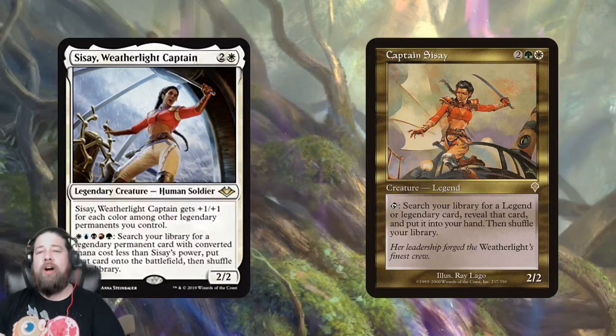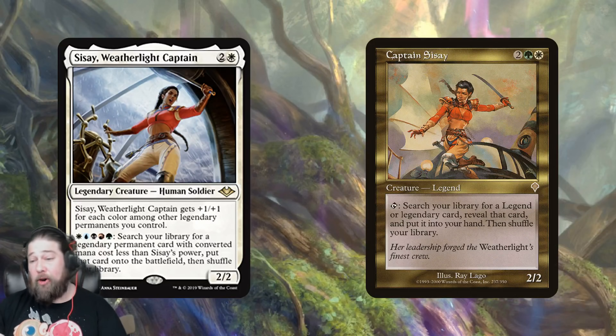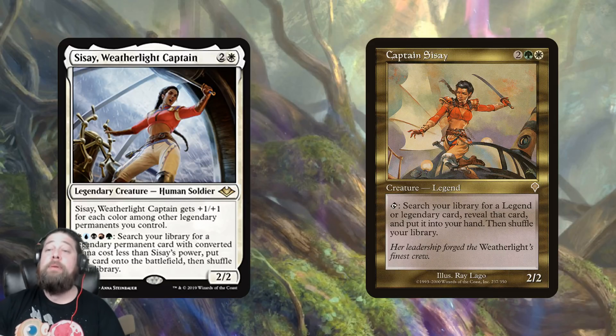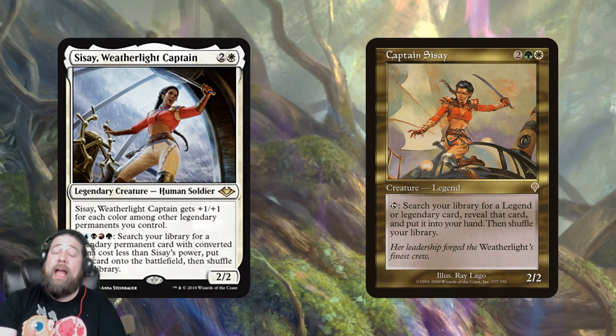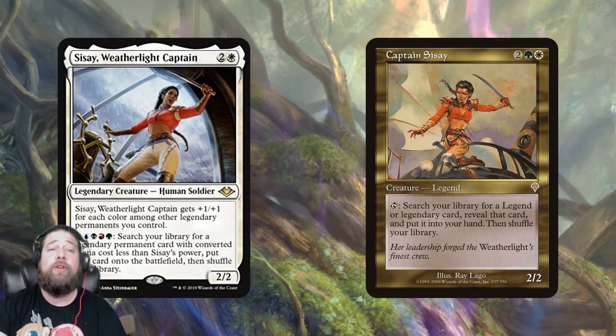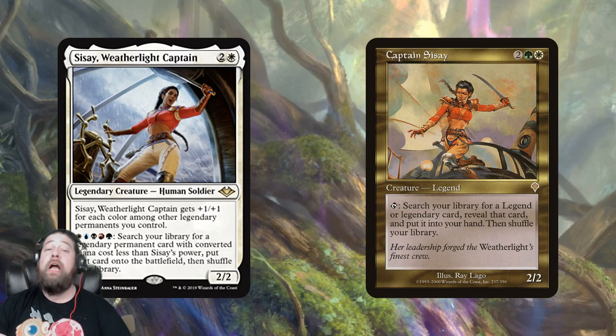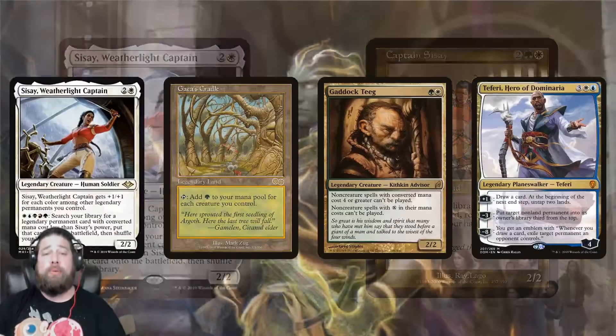This is a callback to the original Captain Sisay, which could just tap and tutor for a Legend — but that only went to your hand, so you'd get to activate it for free but then spend mana to cast the card. New Sisay requires more mana up front to activate, but you're getting that card directly on the battlefield, uncounterably. So what do you do with Sisay, primarily in Commander? Maybe it could show up in Modern, but that seems less likely. In Commander it seems super sweet.